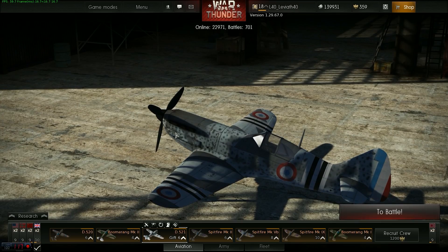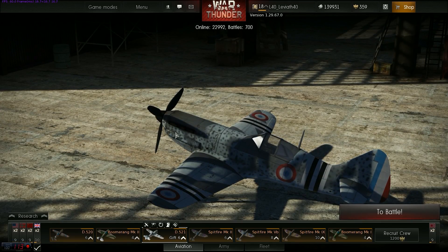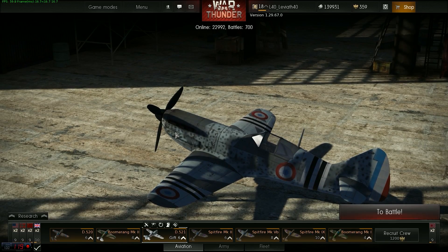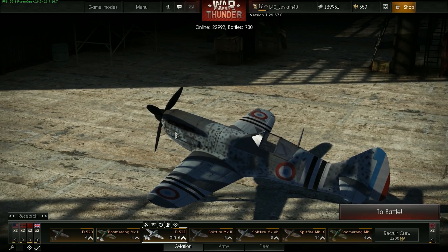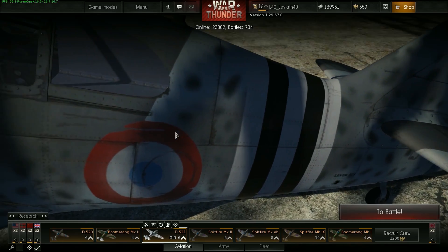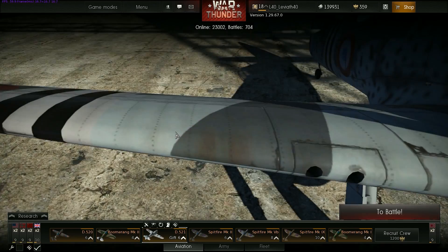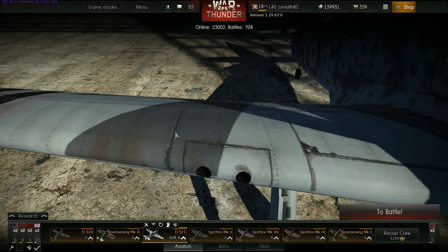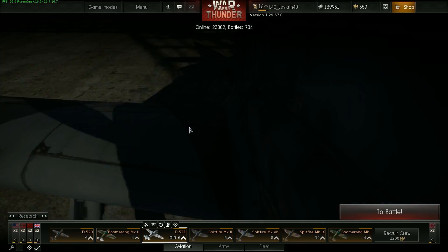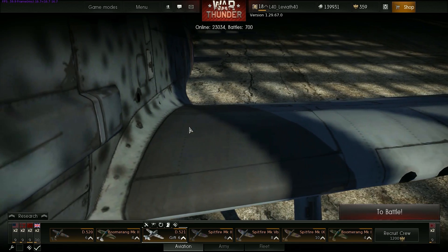J'aime bien les cartes graphiques MSI, j'en suis à ma deuxième. J'avais avant une MSI 560 Ti et maintenant j'ai une MSI 660 Ti. J'aime bien ces modèles parce que les modèles MSI en général sont overclockés, donc plus puissants que le modèle de base, et surtout ils sont très bien ventilés. J'habite dans une région dans le sud-ouest qui est très chaude, donc il vaut mieux que mes cartes graphiques soient bien ventilées, sinon elles claquent — ce qui m'était d'ailleurs arrivé auparavant.